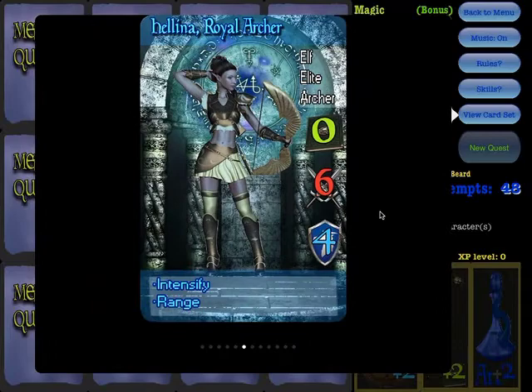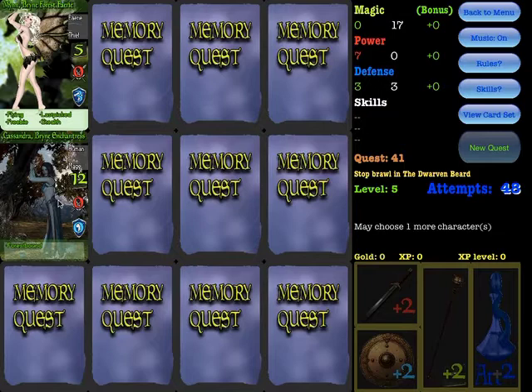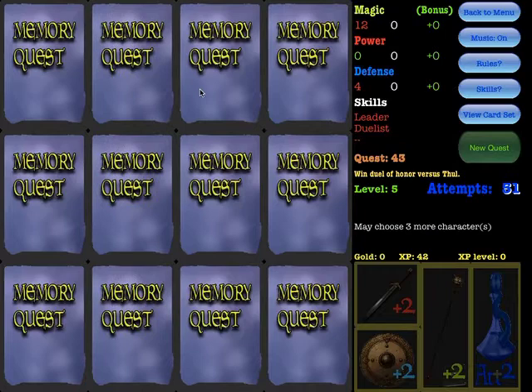As you can see, there are different colors — there are four different factions in the game. This one is called the Darkling faction; the first ones are called Earthbound with green. When you start the game it's not entirely randomly shuffled — each column contains a faction. This was the Enlightened faction, now you can see the Renegade faction, and here are the Darkling faction cards.